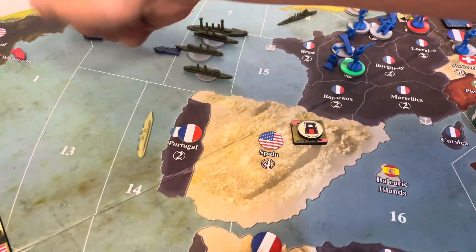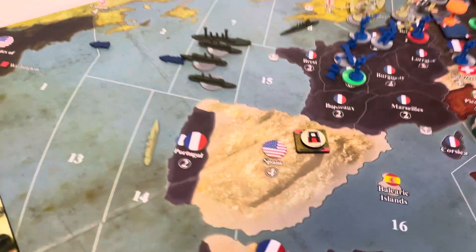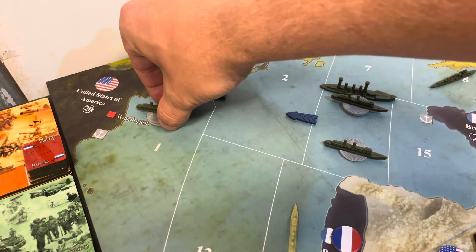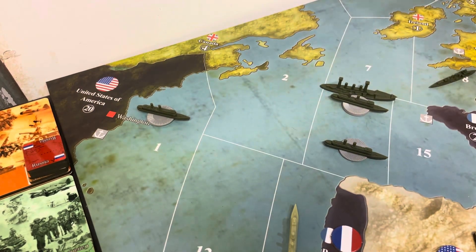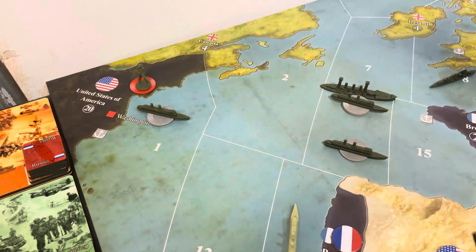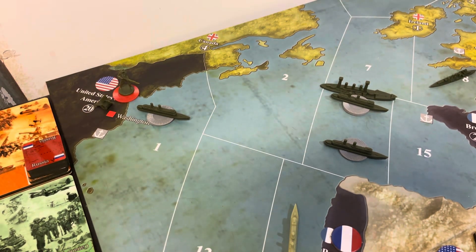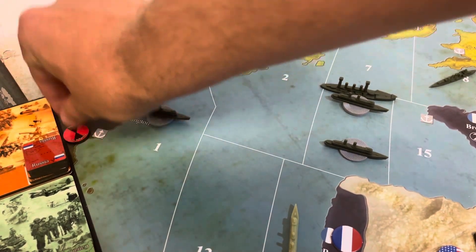Our only non-combat move is taking three of our transports and bringing them back home. Deployment-wise, we're deploying our six infantry and artillery at Washington — the 5th, 6th, and 7th Infantry Divisions.